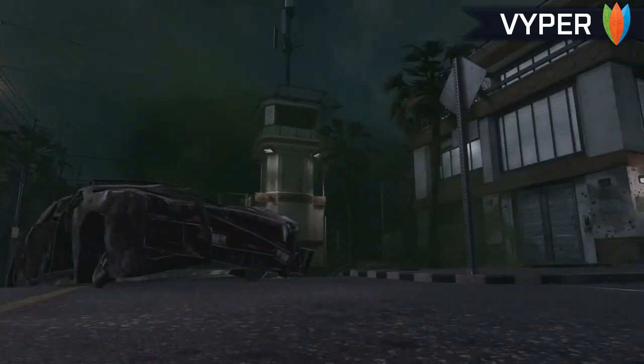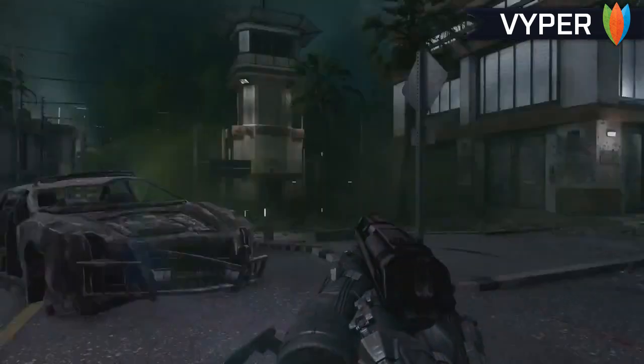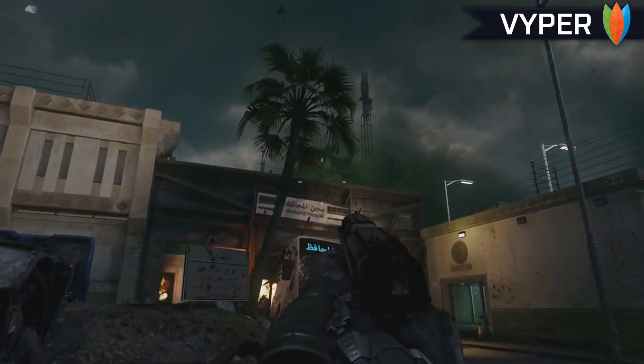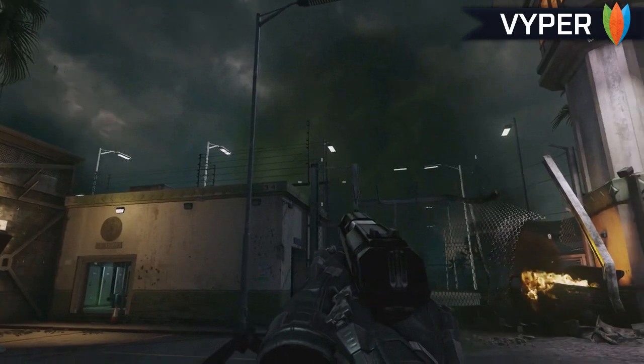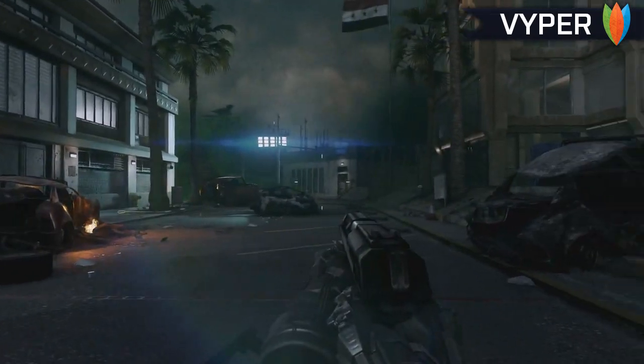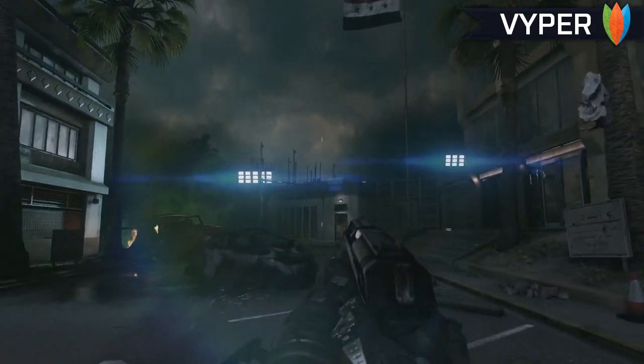Now to progress through the different tiers you will be required to complete a certain amount of rounds each tier. To unlock tier two you will need to complete 50 rounds from tier one. To get tier three you will be required to complete 75 rounds from tier two. To get tier four you will be required to complete 100 rounds from tier three.